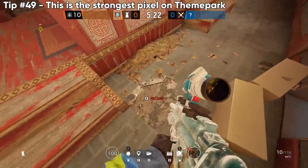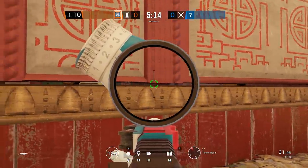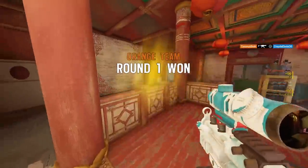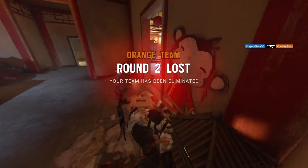If you destroy the floor, you can get that extra half inch lower by breaking the top layer of tile. From there, you can actually shoot through the pixels in the wood behind the throne, watch two common entrances, and look completely invisible to attackers.